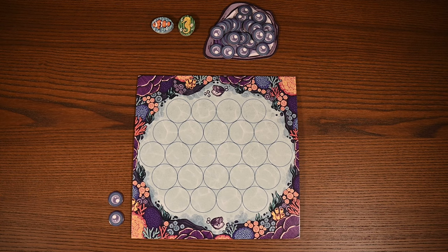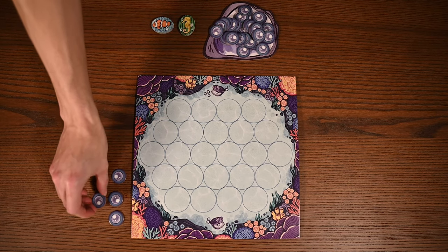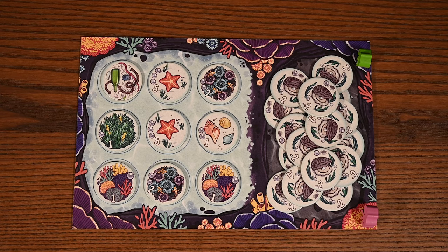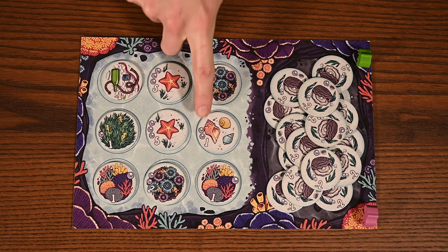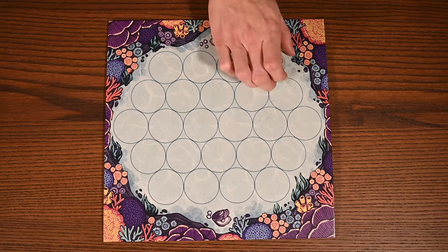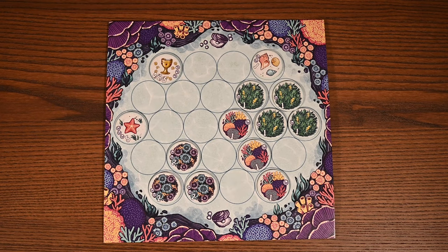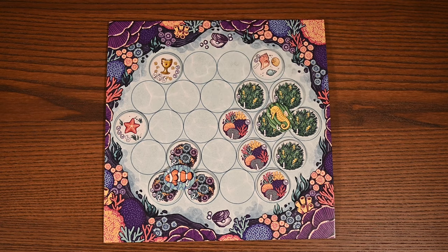At the start of your turn, you'll harvest one pearl for each oyster you have in your garden — simply take the pearl from the oyster shell. The second step is to collect and plant garden tokens: buy any one complete row or column. This is only possible if you have enough pearls to cover the cost. You pay those pearls, take the tiles, and place them on your player board in any empty space. If you collect three anemones clumped together, you'll score a clownfish; if you collect five seagrass tokens, you'll receive a seahorse.